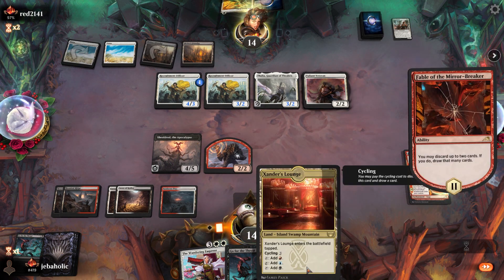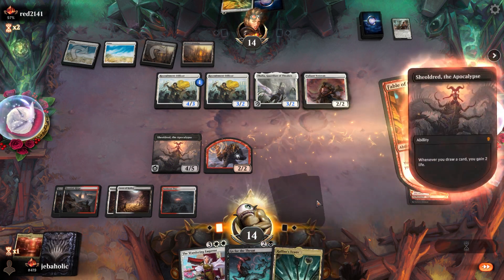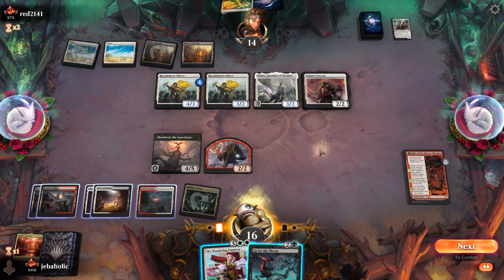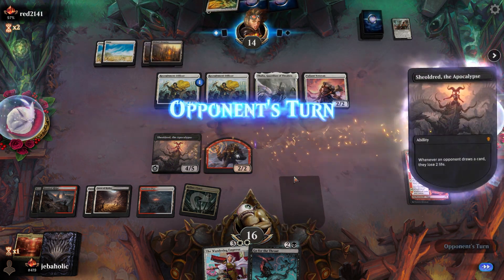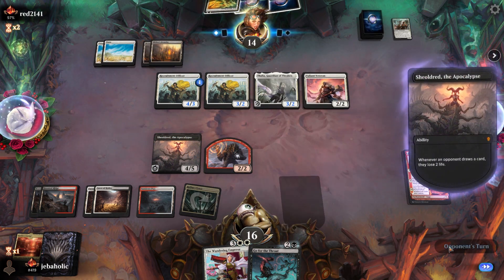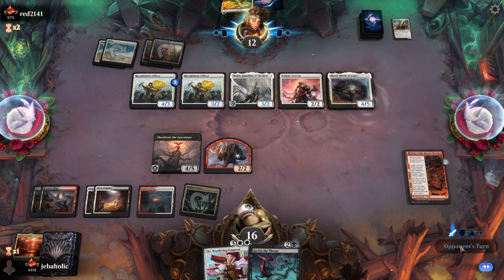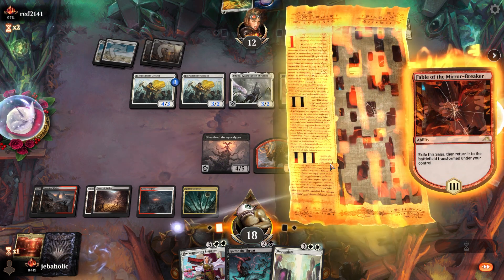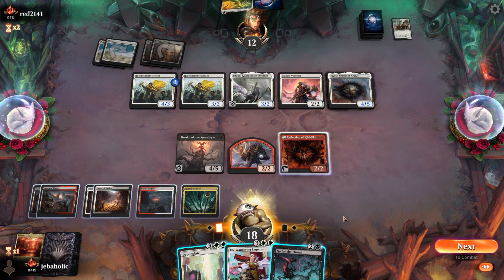I think I'm gonna go ahead and discard this — there's always another land on top, right? We still don't really have to do anything. All the pressure's on him to make a move. Alright, we're definitely gonna kill that. Oh wait — I can't play spells on your turn, that's right. And Depopulate's really interesting here.